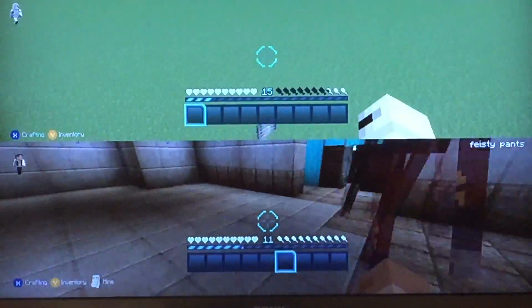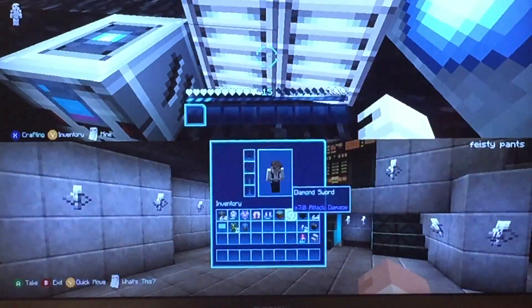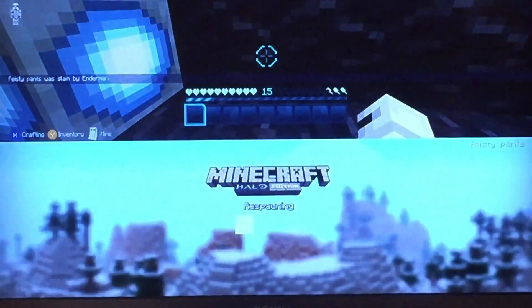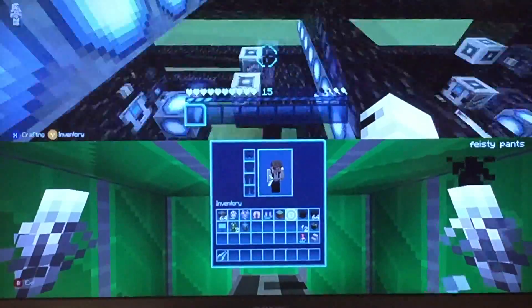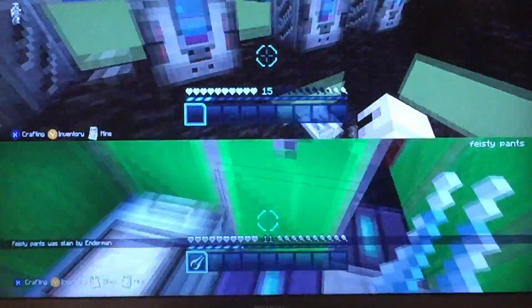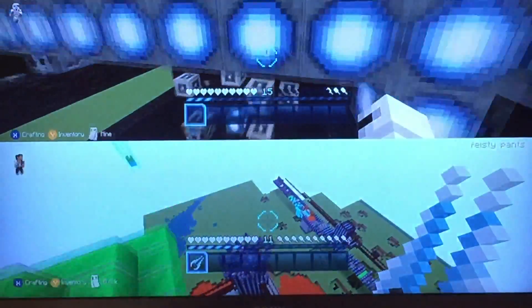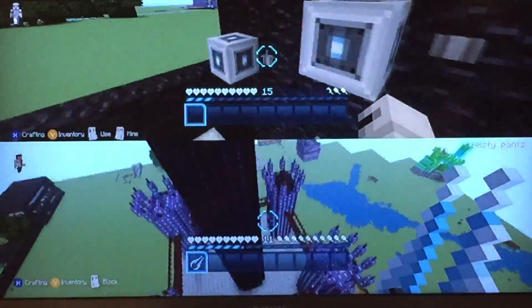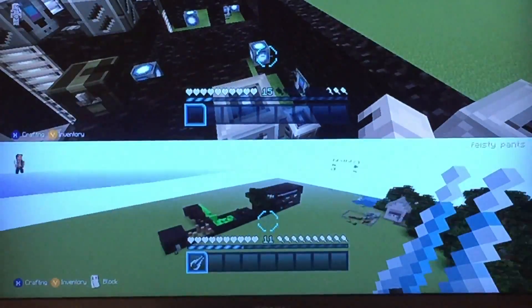And here's how you play. Oh, there's an enderman. I died. Wow, nice. Tried to kill the enderman and I got killed. You were slain by an enderman. Where am I? Oh, I know where I am. I'm in the top of your castle. Alright, so I'm coming out to you over here.